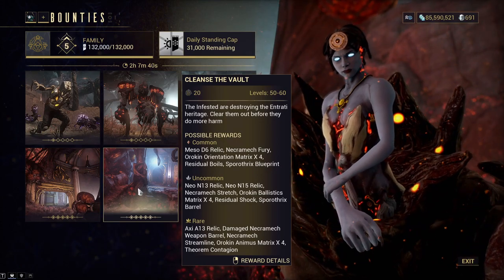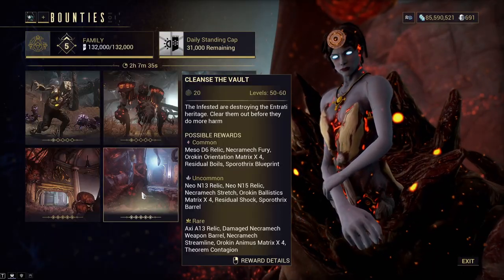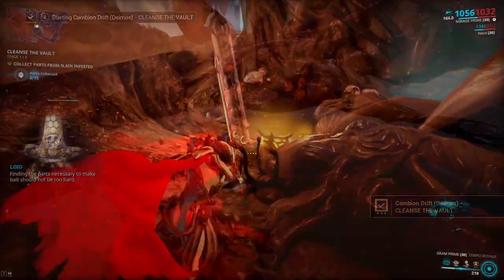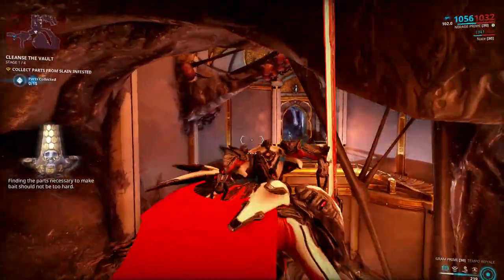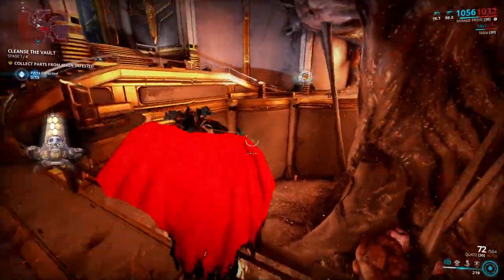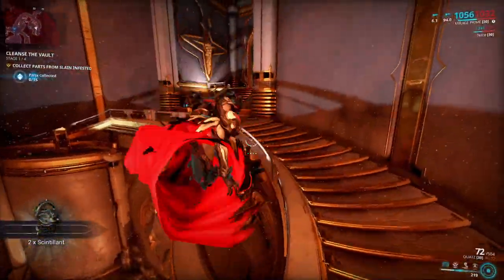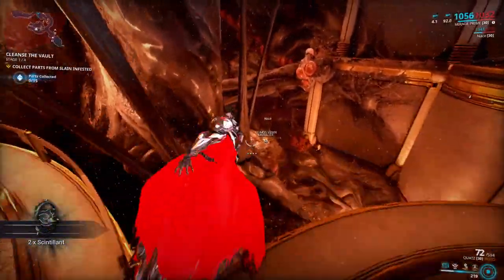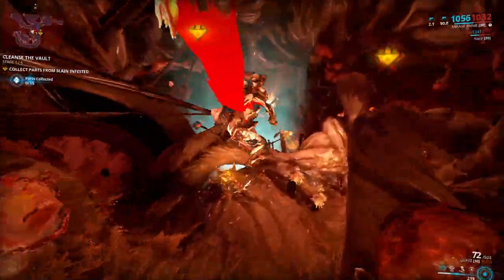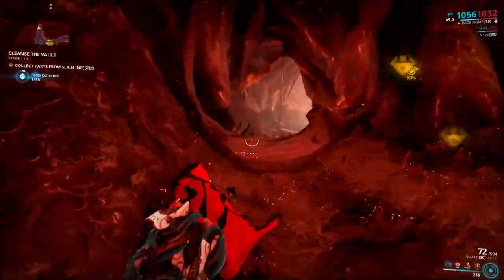What I suggest you do is start the Arcana Isolation Vault bounty outside of the Necralesk of any level and go down, then just jump around and look for the Sintilent. You do not have to complete the bounty — just pick up the Sintilent and leave the Isolation Vault, then restart the bounty and repeat. This way I got 5 Sintilent in 10 minutes, but I did have the double drop chance booster on, so I'm not sure if this is reliable without it or not.